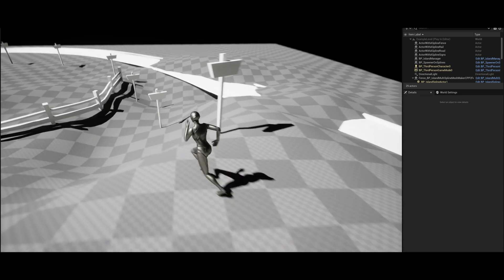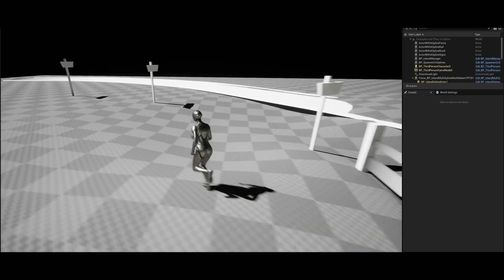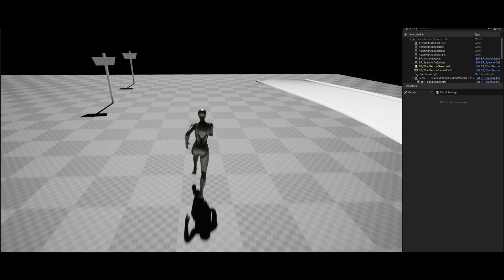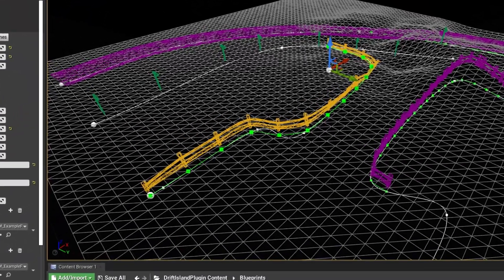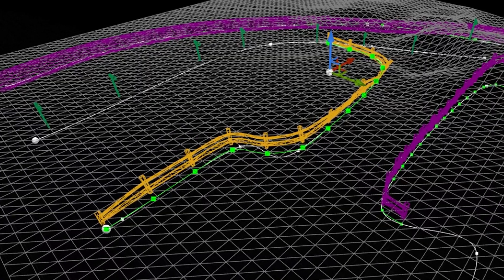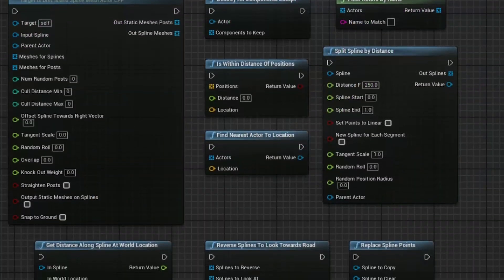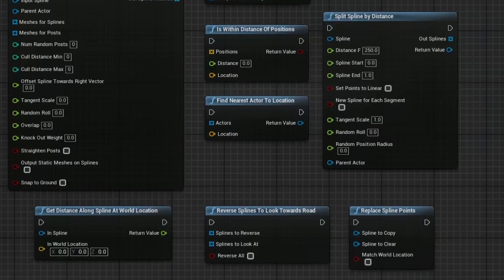This has nine blueprints and two C++ classes, and is not network replicated. There is also documentation available so you can understand and use it properly. The clip shown in this video is of the example map they've provided. It doesn't look perfect, but you can see what they're getting at, and you can obviously customize it yourself completely.